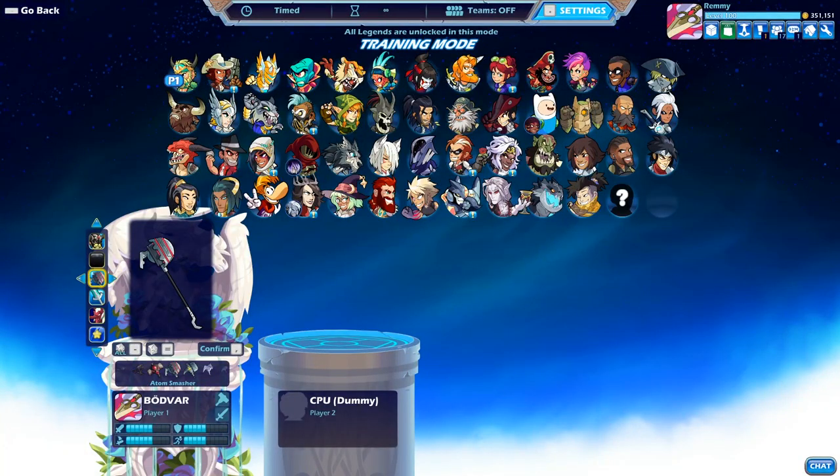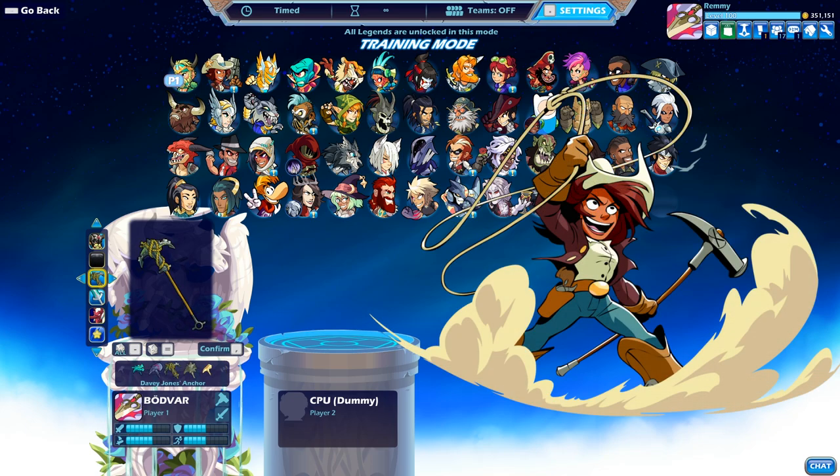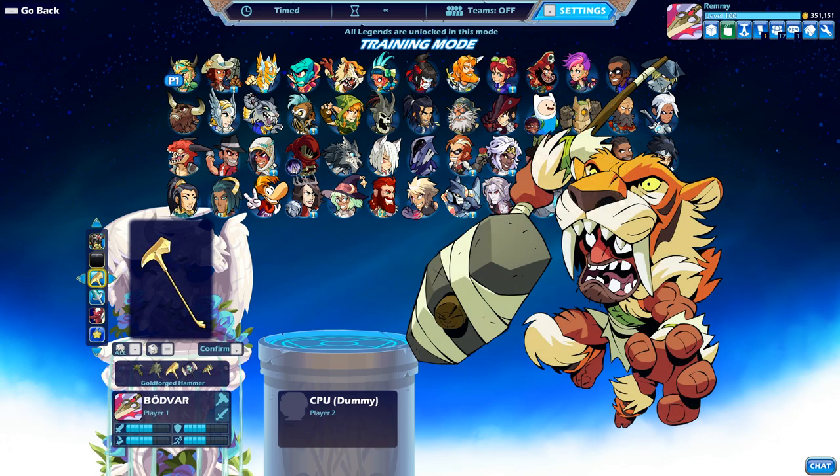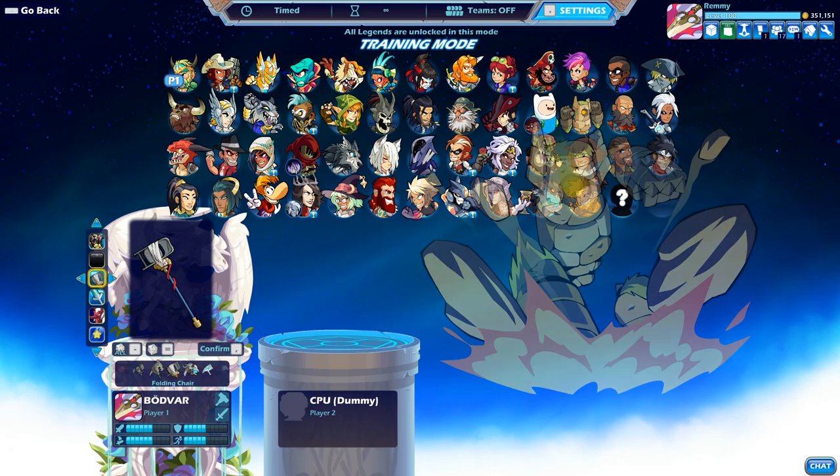There are nine Hammer characters in Brawlhalla. They include Bodvar the Unconquered Viking, Cassidy the Marshal of the Old West, Nash the First Real Man, Scarlet the Da Vinci of Steam, Sentinel the Hammer of Justice, Teros the Minotaur, Kor the Golem, Yumiko the Kitsune, and Thor the God of Thunder.